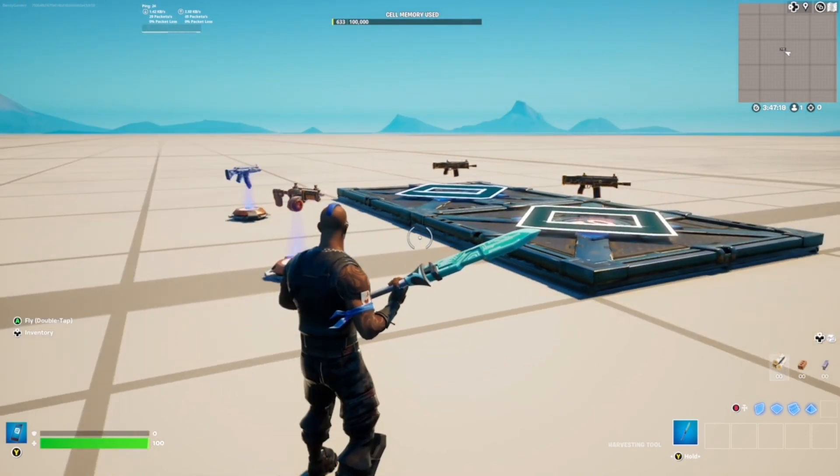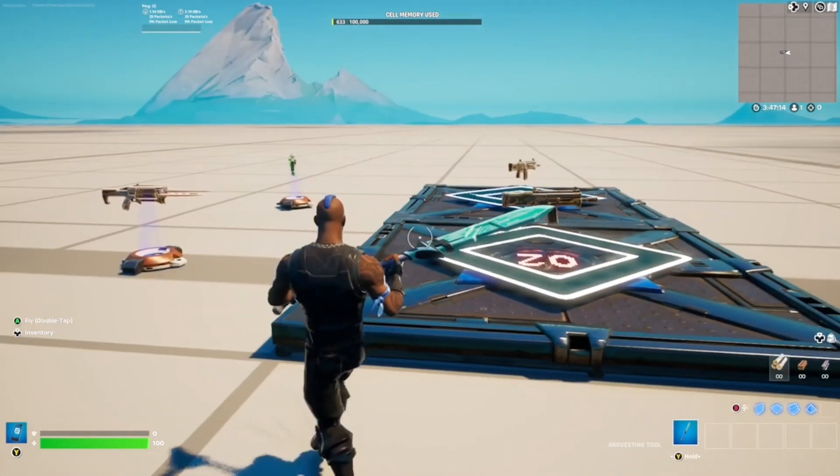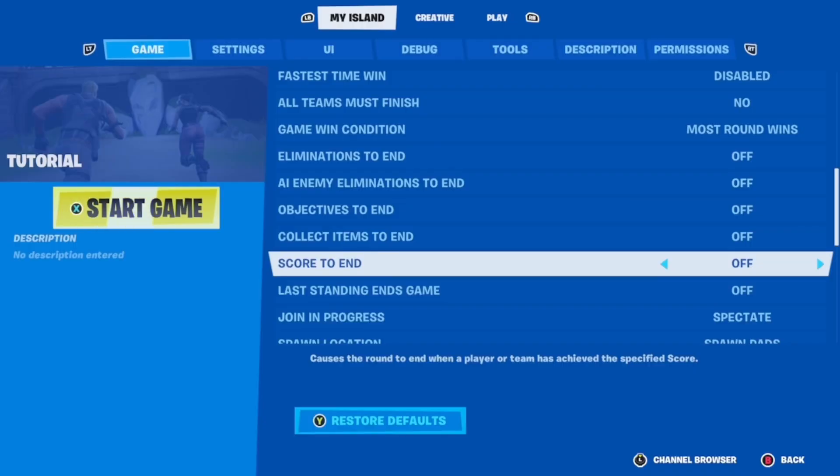Now we're going to move on to some of the actual UI mechanics and the actual island settings. You want to go into your island settings and find 'score to end.' Based on the number of weapons you have, you want to set that accordingly. I put 12 in, but since there's no 12 setting I'm going to go with 10. So if you have 10 weapons in your gun game, put on 10. If you have 30 weapons, then put on 30.